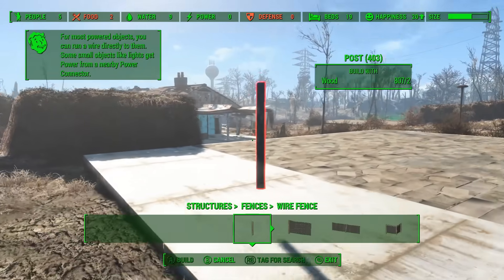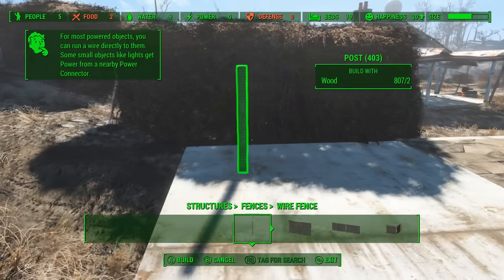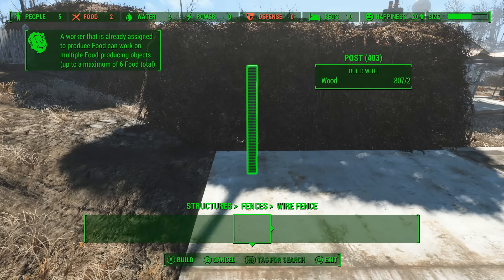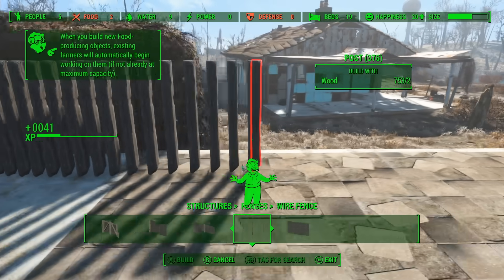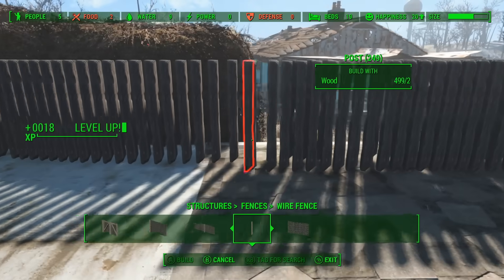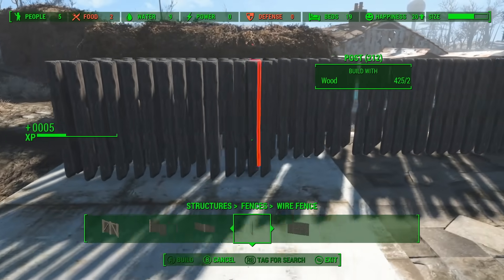I gathered a lot of wood when I was destroying Sanctuary — 807 pieces of wood to be exact. That amount of wood can make 403 fence posts. Each one gives you 2 experience. But thanks to the Idiot Savant perk, you occasionally get 6 experience per fence post. Can you see where I'm going with this?